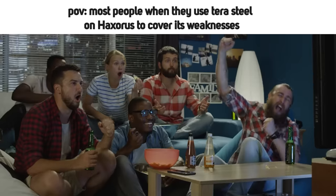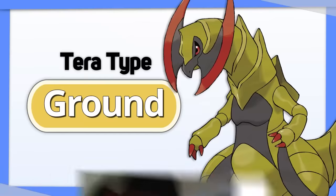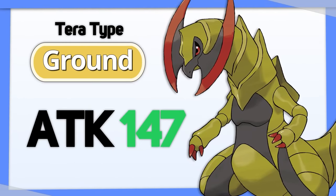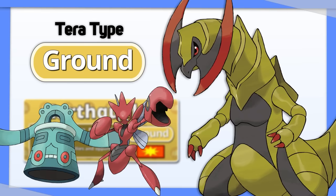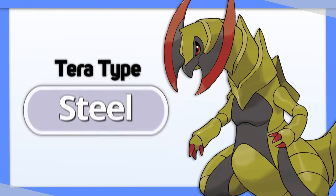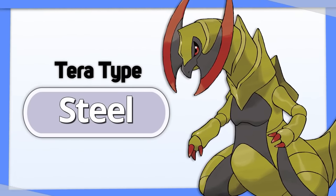Haxorus: most people might want to use Tera Steel to cover its weaknesses, but I think there's a case to be made for Tera Ground. Because of Haxorus' ridiculous attack stat, using Earthquake with it can seriously threaten the Steel types normally used to check Dragons. Nevertheless, Tera Steel is also a good option if you're solely worried about survivability.